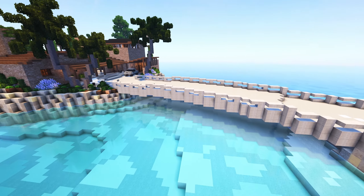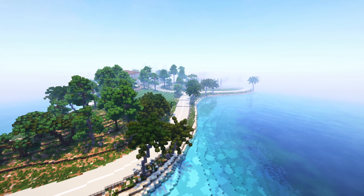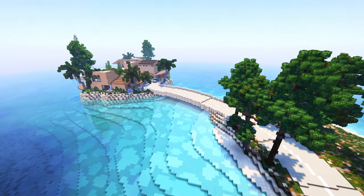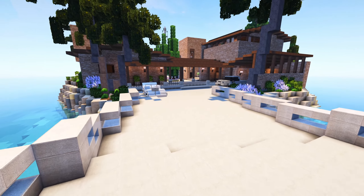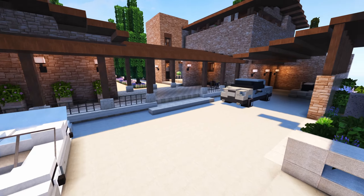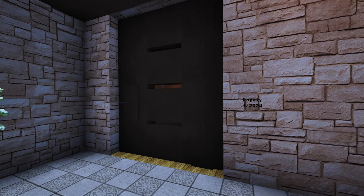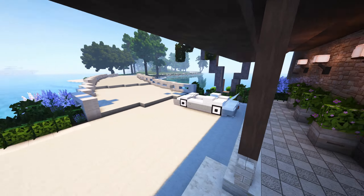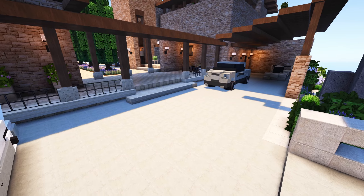First off, we got this cool little bridge — looks like it's got its own almost a private road all the way over there. If you guys want to come check this out, I will have everything in the description on how to find it. I did not build this house; it was built by a community member here on the Worldly Corrales server, Mr. Ropesy, built it for 2024, pretty new.